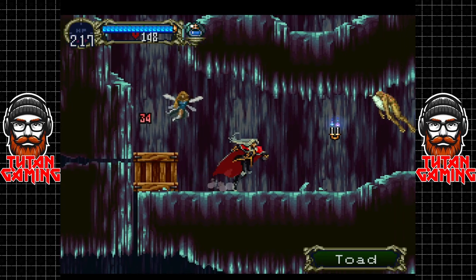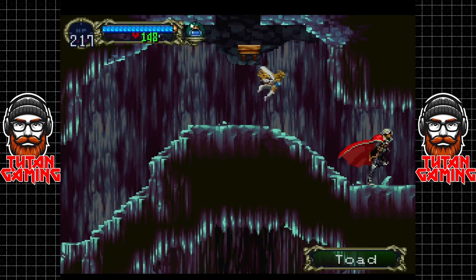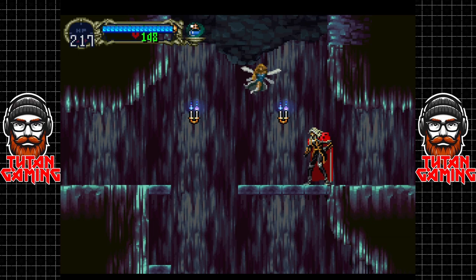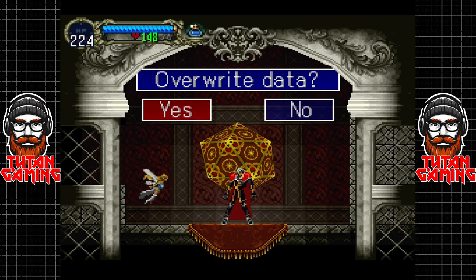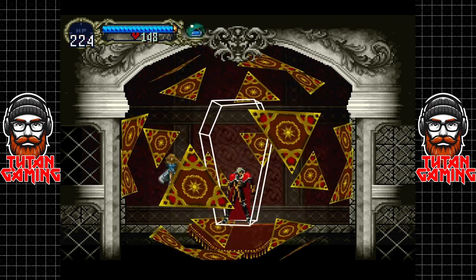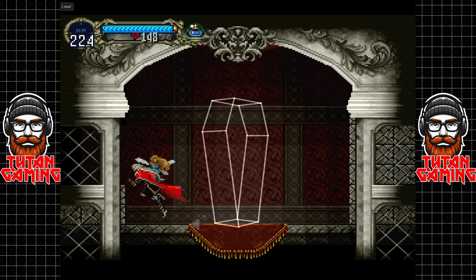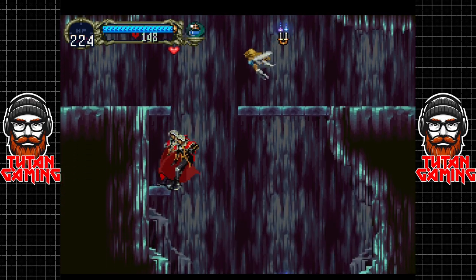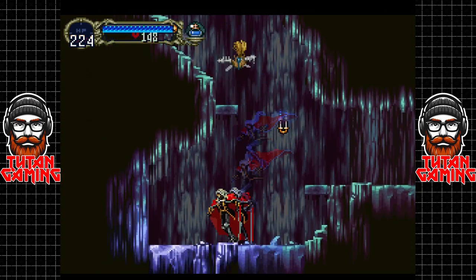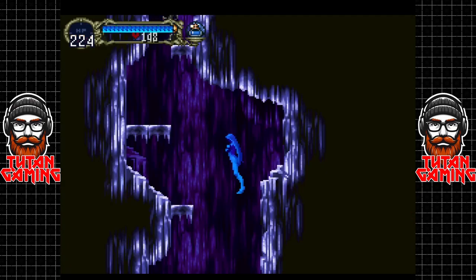Now we've got some bosses to go and sort out - I believe we're pretty well equipped for them. Let's go hit up the save room first, drop a save, and then go do a bit of a boss rush. I say boss rush - there's actually only two and they're kind of the same sort of thing. We do be wanting to go down here. There's actually a secret floor here - there is something funny about this wall.